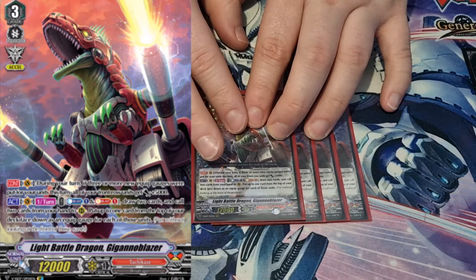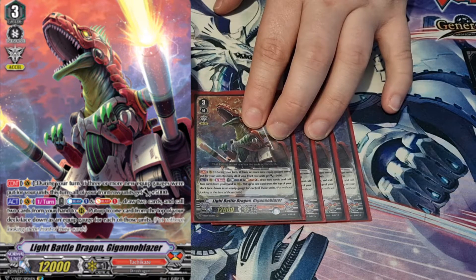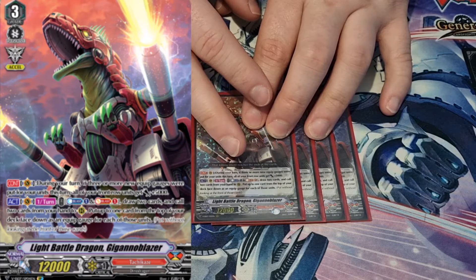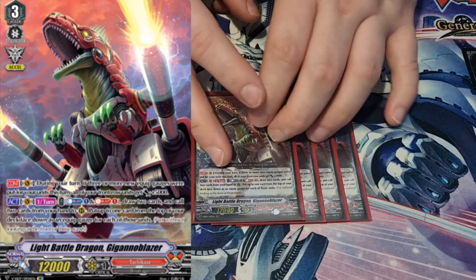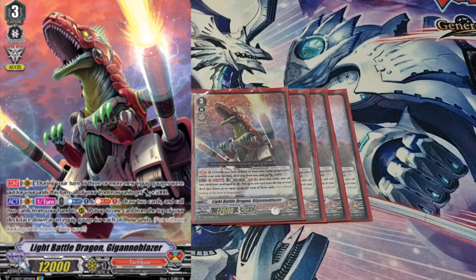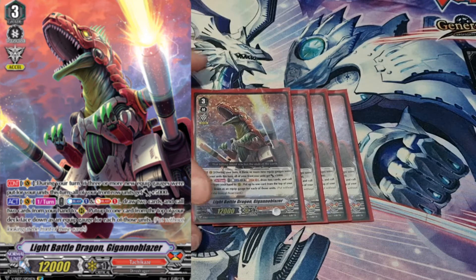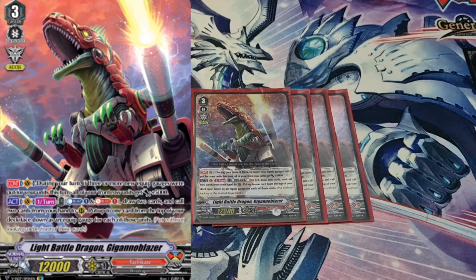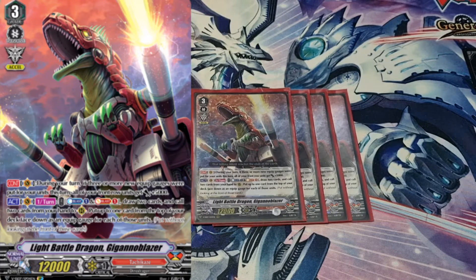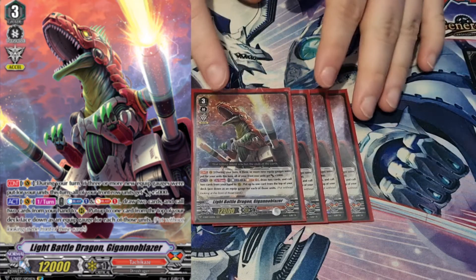Its second skill is: Act Vanguard, once per turn — Counter Blast one, Soul Blast one, draw two, and call two cards from your hand to rear guard or re-guard circle, then put up to one card from the top of your deck face down as an equip gauge for each of those units. That's just a hard plus. The reason you play him is because you want to be riding him as your main grade three, and you also get excel, which is nice. With the excel you draw one because you're playing excel two, but drawing two, calling, and gauging just sets everything off and then you can go ham — it's really good.